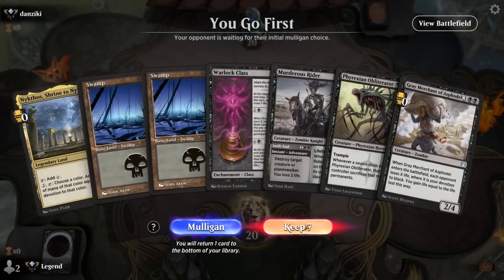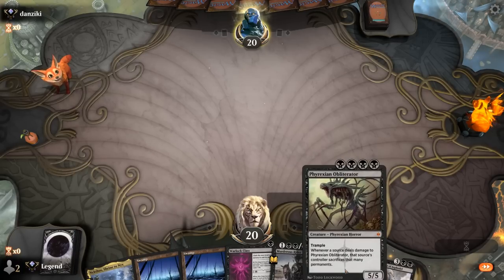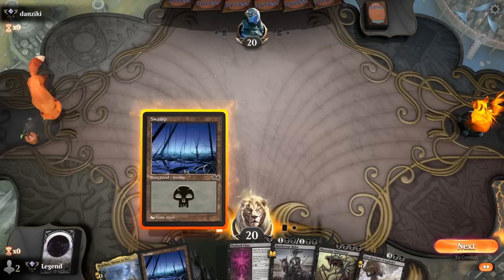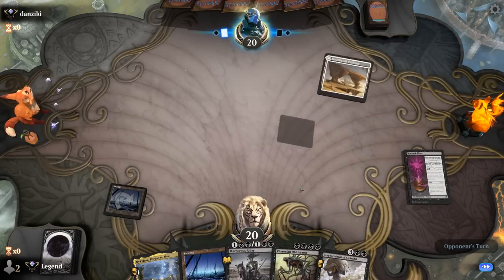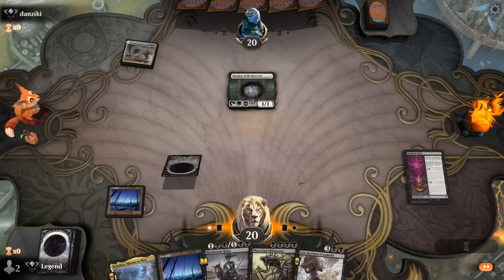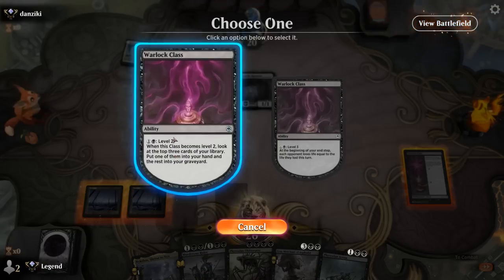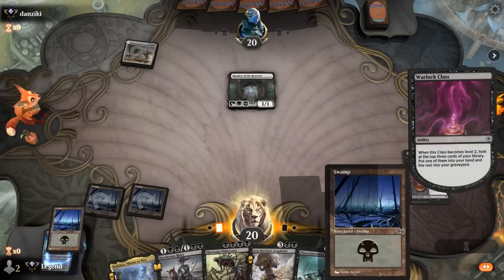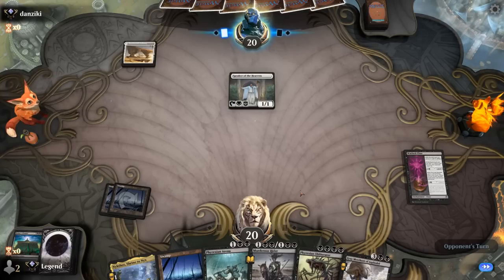We're on the play and our hand seems acceptable — Warlock Class, level up, hit our land drops for Obliterator into Grey Merchant. Nykthos can sometimes be awkward with Obliterator if we don't have enough black mana or devotion to start out. Opponent is on Green-White lifegain — a matchup where I would love to find an Extinction Event specifically. Obliterator is great but doesn't block flying creatures, which our opponent is going to be presenting soon.